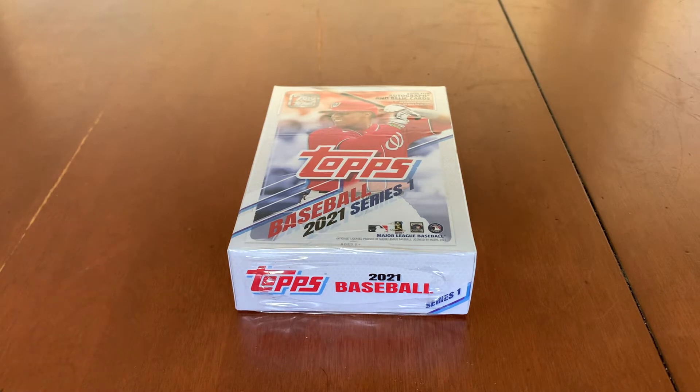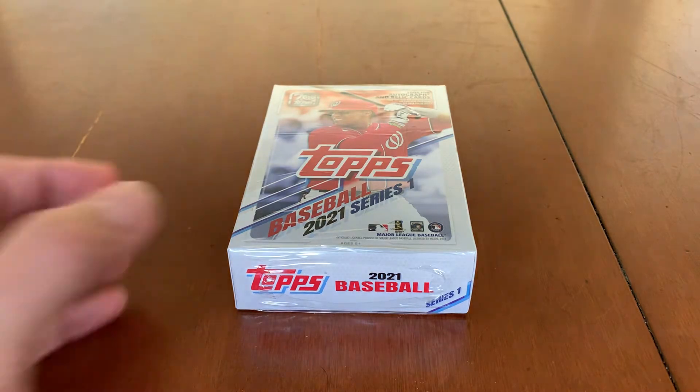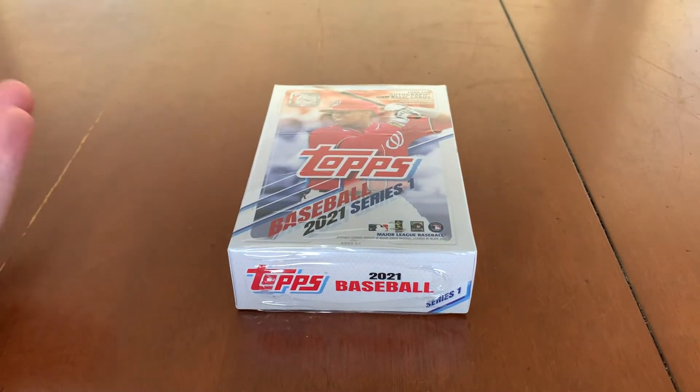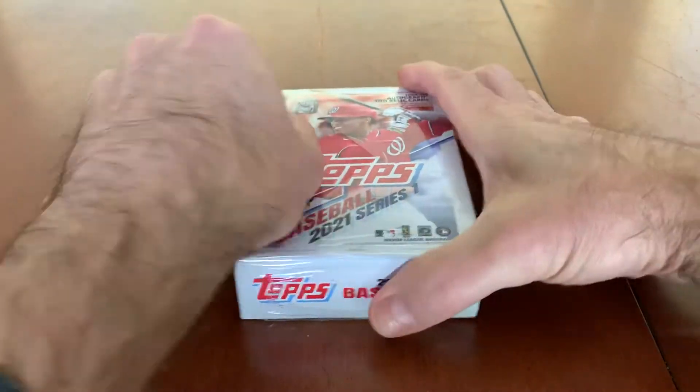Thanks to the kindness of a friend of mine in the hobby, I have the complete Mets team set already, which I've mentioned in previous videos — with the exception of the short prints. So I'm not really building that anymore, and I think I've gotten most of the big rookie cards for this year out of the boxes I've opened. So really we're just in it for the meat and potatoes — the inserts and potential autograph or relic card.